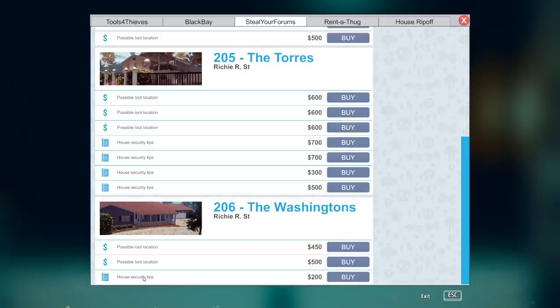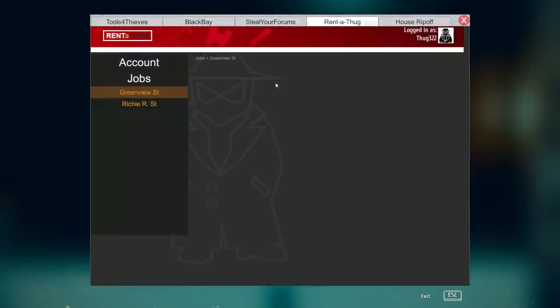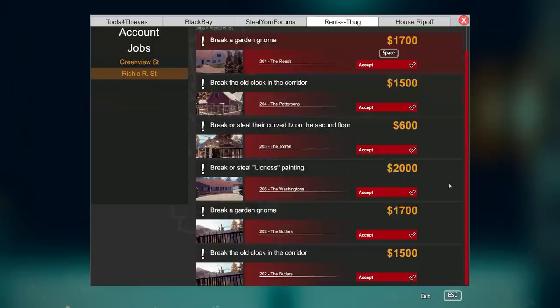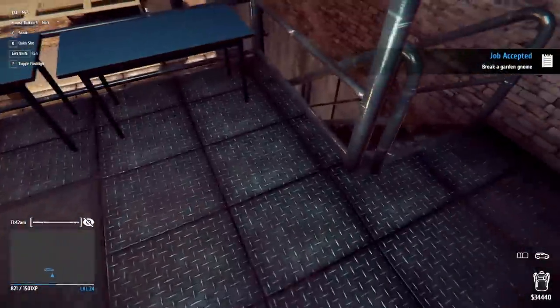This is where I've got a plant. Of course they have no route locations. House security tips, possible loot locations. They have no routes available at all. Oh wait — $34,000! Excuse me, hell yeah! So let's see — break a garden gnome for 1,700 bucks. We're on that shit, let's do it. We're going straight there to 107.